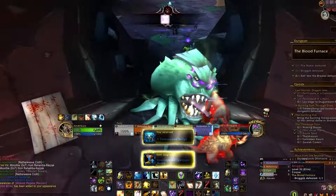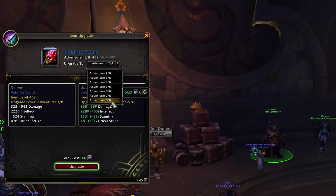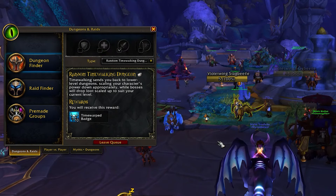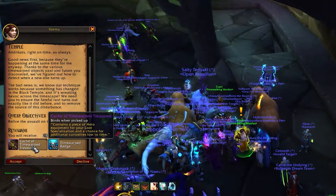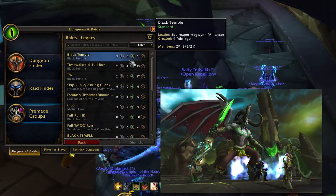Moreover, the gear dropping from time walking dungeons is the same as heroics — adventurer quality — and can go up to 489. Keep in mind that time walking dungeons don't have any item level requirement, so you can do them on fresh level 70 alts. It also seems you can get a heroic raid loot from completing the Black Temple time walking quest, which requires killing Illidan.